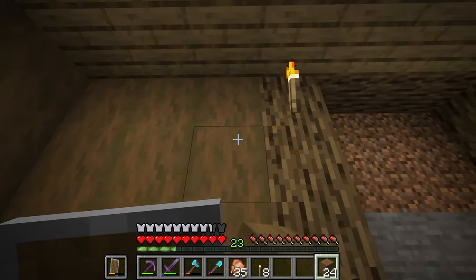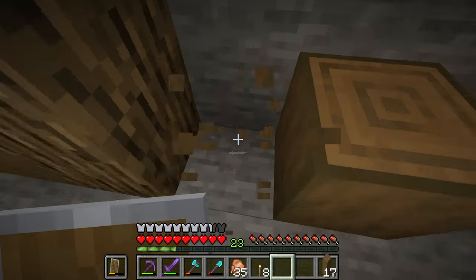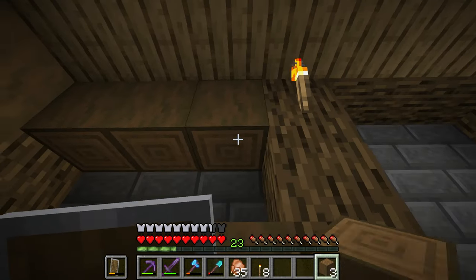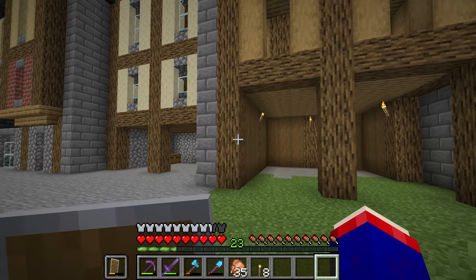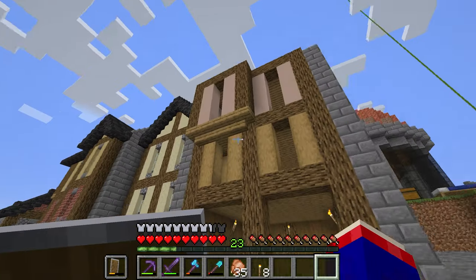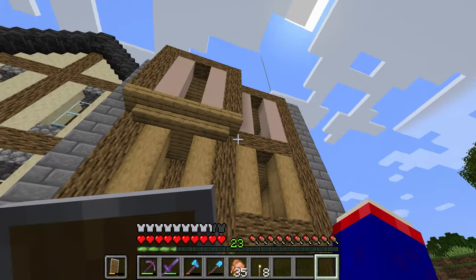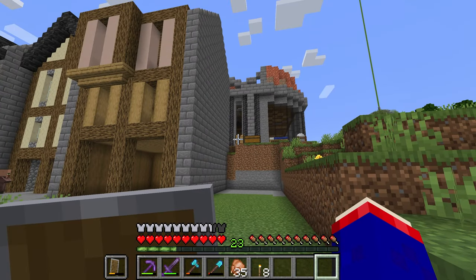We're doing pretty good. I think all I need to do now is make a lectern — those aren't that hard to make, so maybe I'll make two. I just need leather. And then I could use stone bricks for the windows out here. I'm going to have to use scaffolding for this part down here because I can't reach that. Things are looking pretty good — I don't know what I'm going to put here.